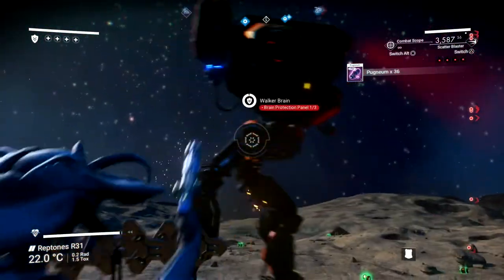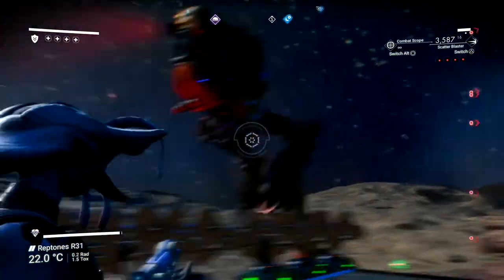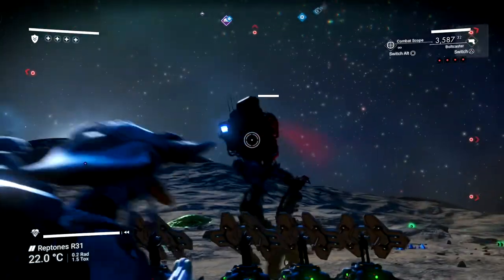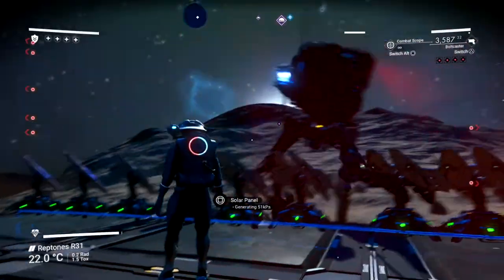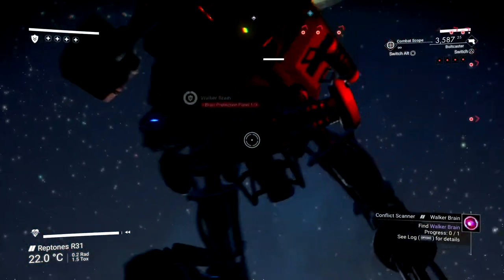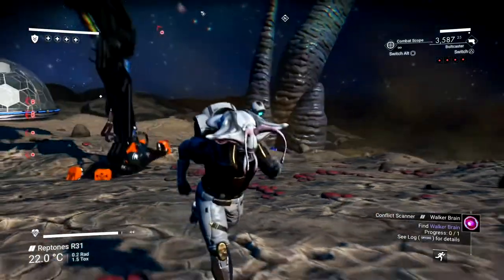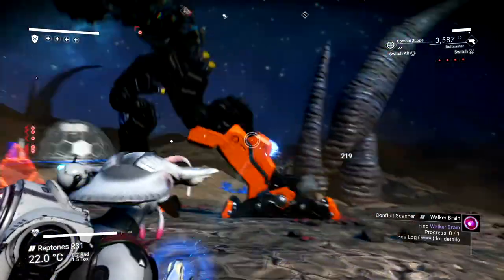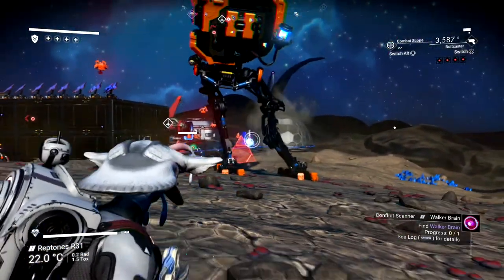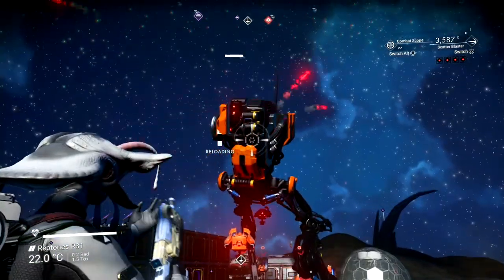You want to shoot the walker first in the legs, and after you shoot him in the legs then you want to shoot him in his torso or upper part. Eventually you're gonna defeat him — there's not much of a secret. If you have any S-class upgrades for your multi-tool that will help and speed things up.